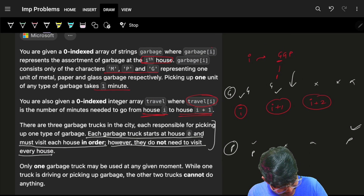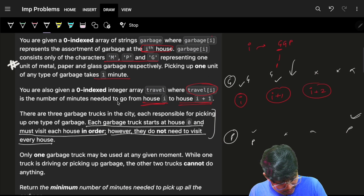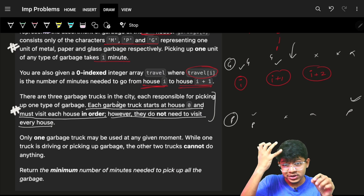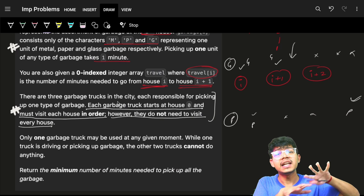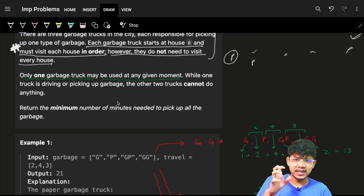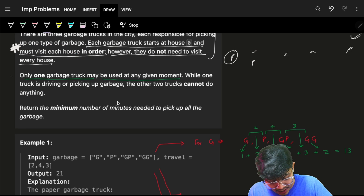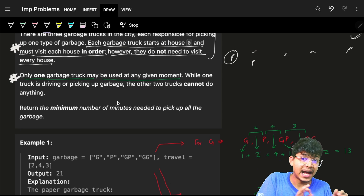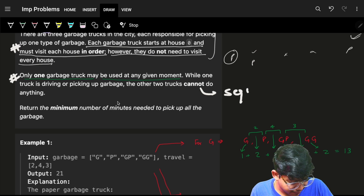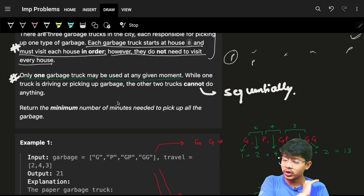The main constraints are: picking up one unit of garbage takes one minute; each truck must travel to every house containing its specific garbage in order; and only one garbage truck may be used at any moment, meaning they run sequentially, not in parallel.